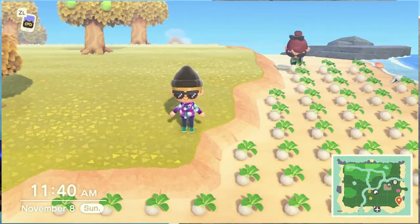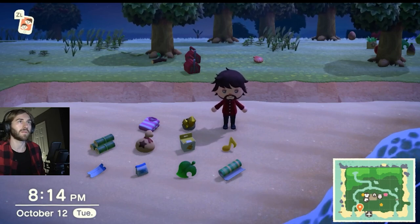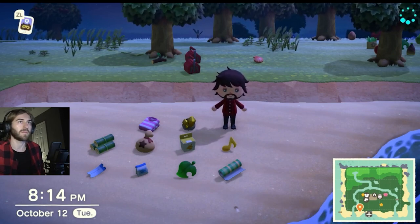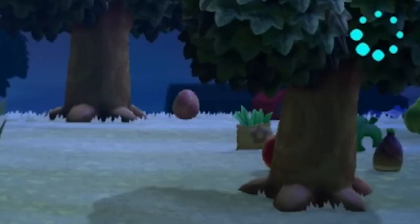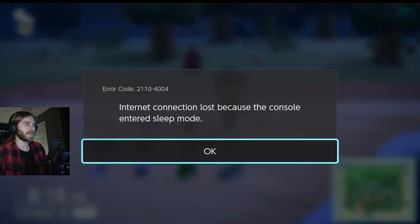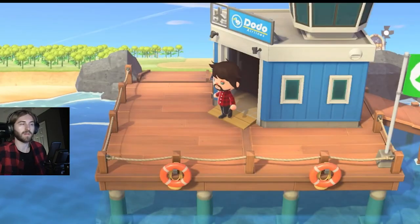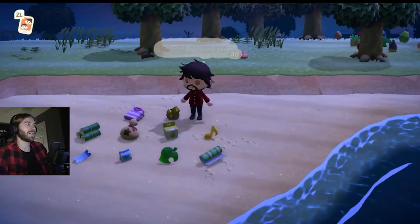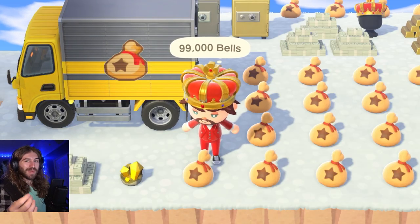Method fifteen is duping. You can actually duplicate items in Animal Crossing — it's kind of a glitch. I have a whole video breaking this down, but basically you can dupe any type of item a full inventory's worth. So if you have a bunch of royal crowns or Nook Mile Tickets, you can clone them and get another full set, then either sell your items and make a fortune or keep them for personal use.